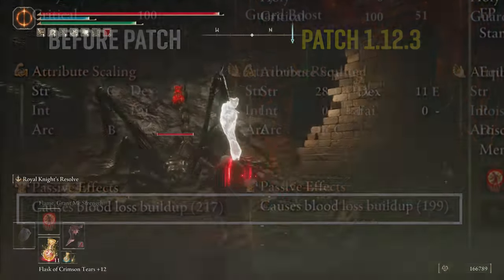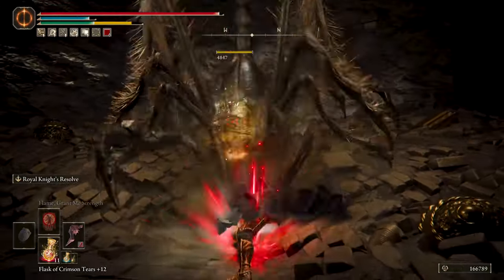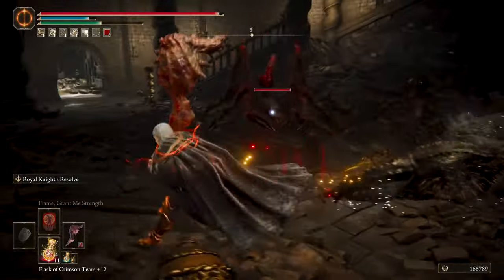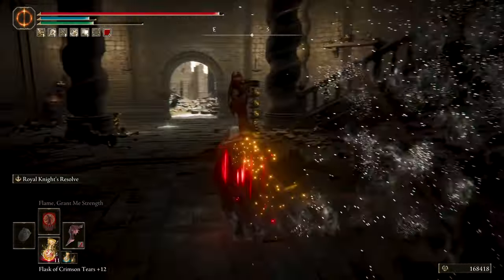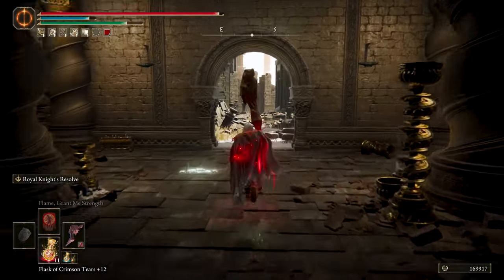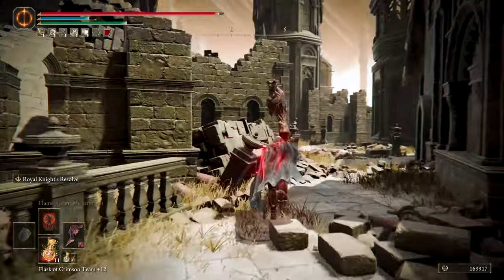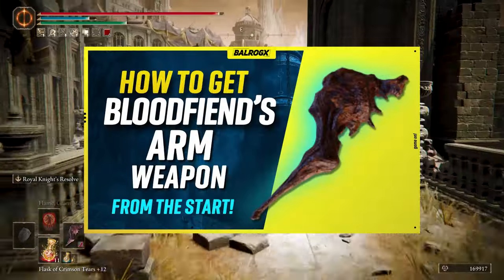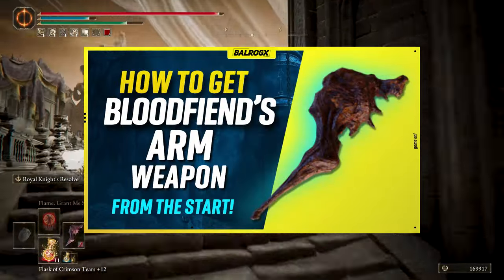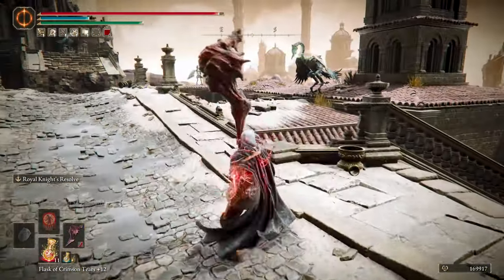But don't worry — this weapon is still powerful and it wasn't nerfed to the ground like some say. You can get this weapon early on; you just have to travel to Prospect Town, right next to the DLC starting area. It's a close ride with Torrent, and if you want to know how to get it right from the beginning of the DLC, please check the video in the top right corner. I will also link it in the description down below.